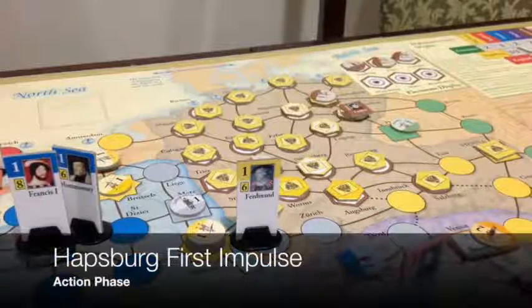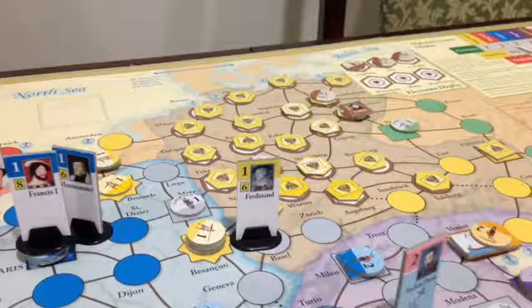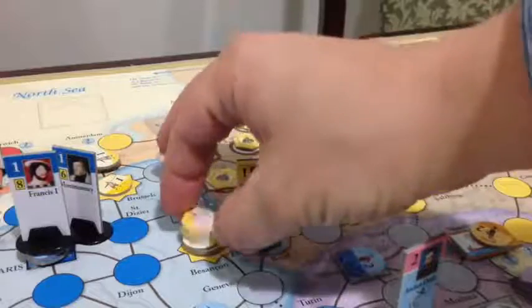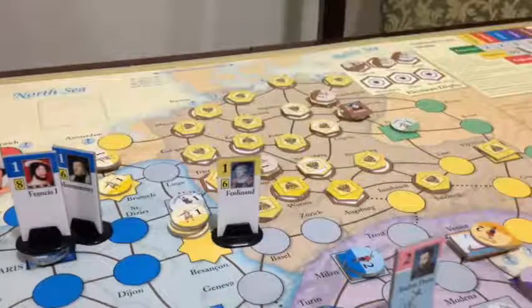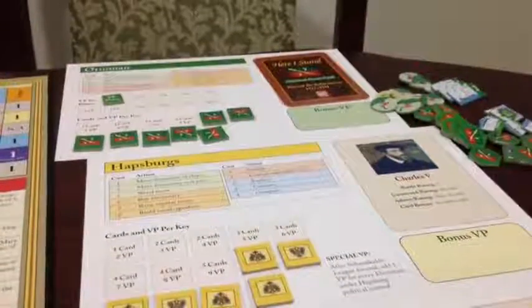It's now the Habsburgs' first impulse. They are going to use this card not for the event but for the four command points. The first thing they will do is move all of their forces from Besançon into Metz, which is an independent key. They've spent one CP moving their men into Metz and sieging that place. They still have three CP left.